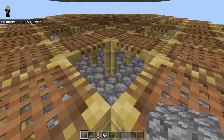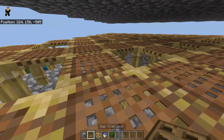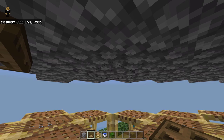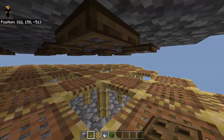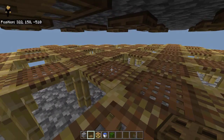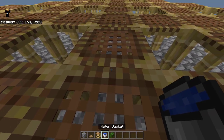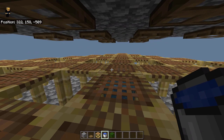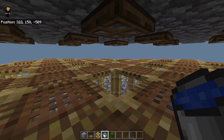Next, go into the scaffolding and place a trapdoor on the ceiling where there isn't a scaffolding below. Once done correctly, go to the middle, then place a water bucket two blocks in front of you. Skip two blocks and place another one, then place more water buckets in those positions.